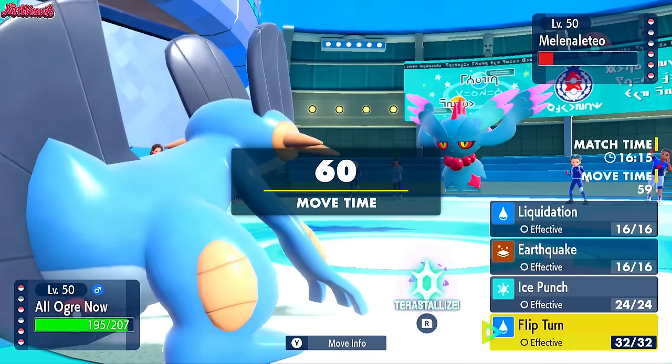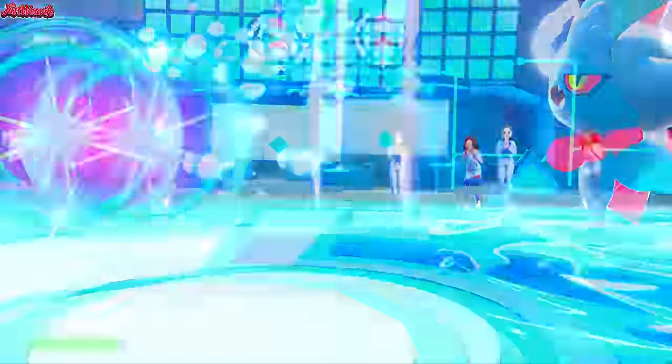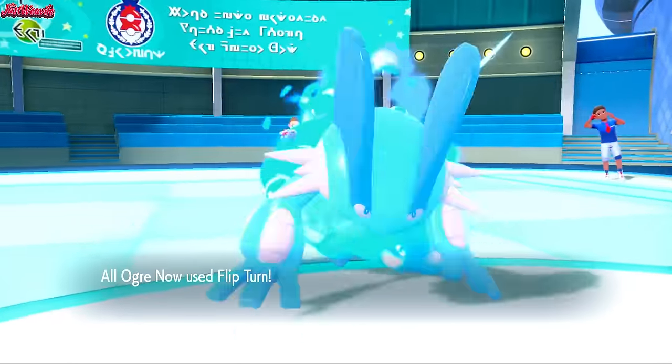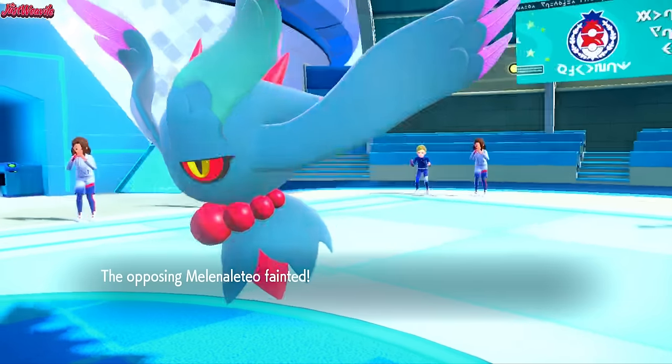I'm going to Flip Turn just in case they switch out. They actually go straight for a Moonblast, but they're lowered on Special Attack, so we're going to take that like a champ. It lowers our Special Attack, not that it matters, and we go for a Flip Turn to take out that Fluttermane, which is absolutely amazing. So Fluttermane does go down.